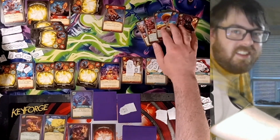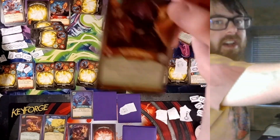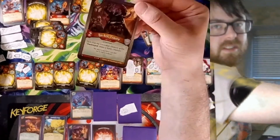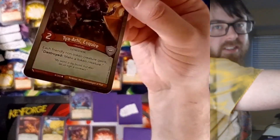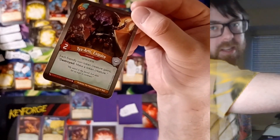This is the fatality! I go Equidon, and I play T'ya'arhi Esquire, which says each friendly non-token creature gains: destroy, make a token creature.